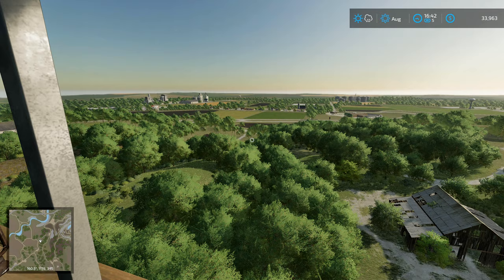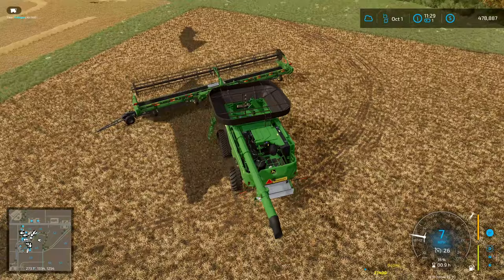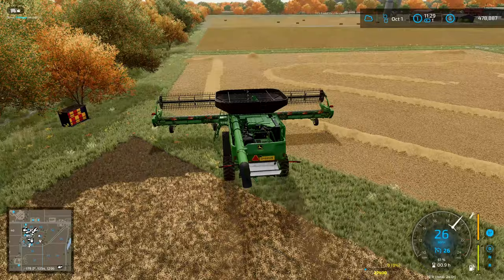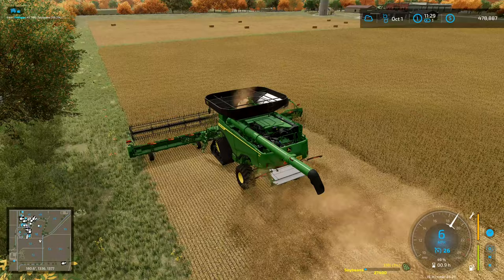Hey folks, it's Frithgar here - welcome back to Farming Simulator 22 here in Elm Creek. We're going to do the soybeans first, and then once the soybeans are finished we'll change headers and get going on the corn. We're not going to worry about replanting the fields because we're not actually going to be staying here all that much longer.